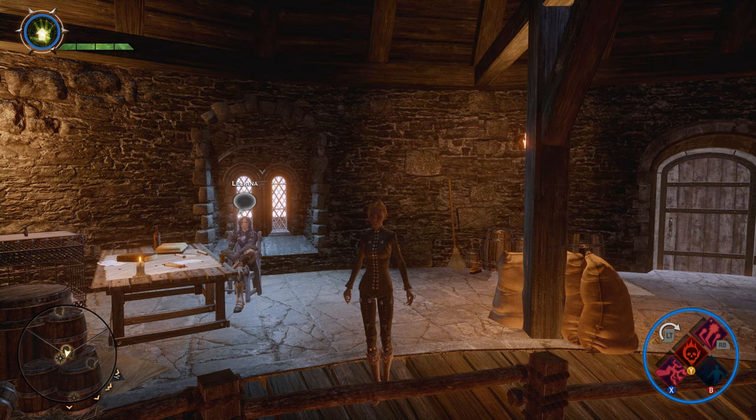Once you get all the way through your playthrough to the point where you're out of Adamant Fortress, through the Fade, and back in Skyhold, you need to come up to the aviary and speak with Leliana. There is another way you can configure this where you wind up being able to speak with Morrigan as well and have a similar conversation, but I'm really just showing you the way I set it up. I'm not going to go into every different variation of how this can be configured.